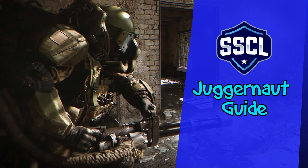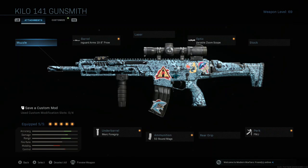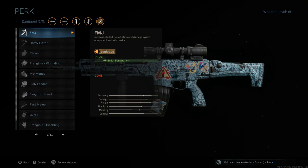As for the last video, just feel free to adjust anything you wish. First thing you're going to do: pick a decent primary or LMG that has range. When you go to perk, pick FMJ as your perk. This will burn down scorestreaks really easily.